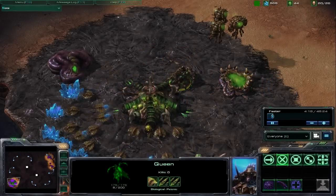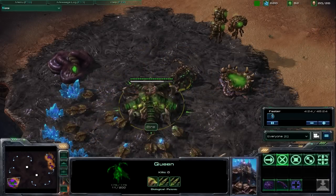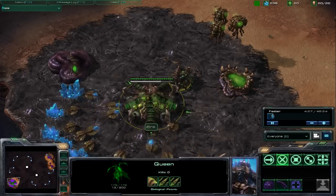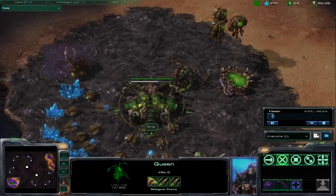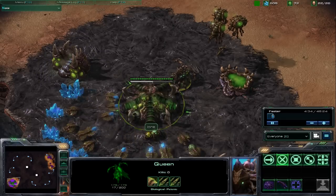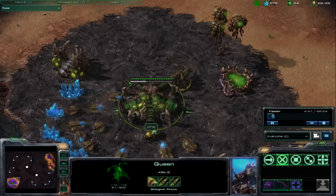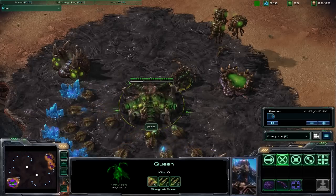The new Queen is one of the most important new units to the Zerg Force. She's been redesigned completely from the original StarCraft and now spends most of her time and energy inside the base. Her first and most important ability is called Spawn Larva. Using this on a hatchery will cause it, after a short delay, to spawn five extra larvae which can then be used for unit production.